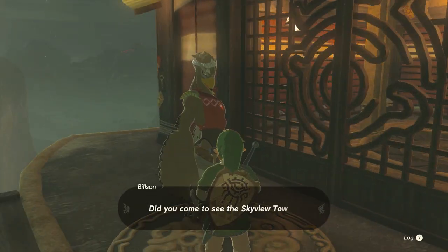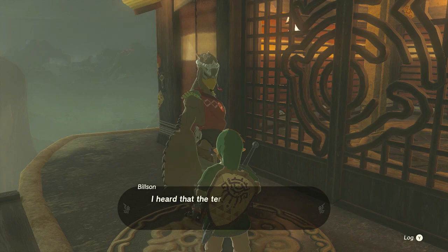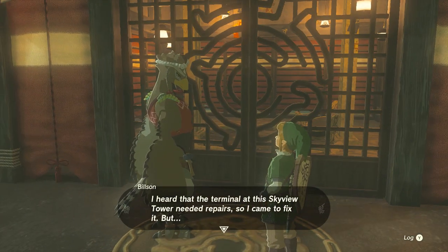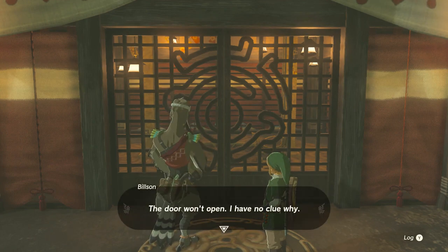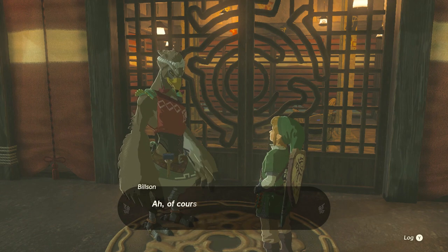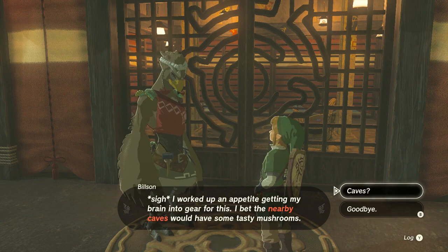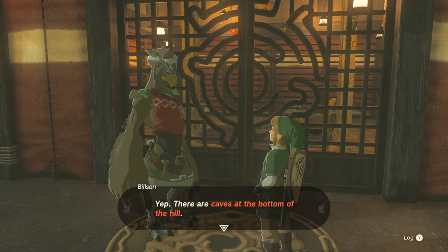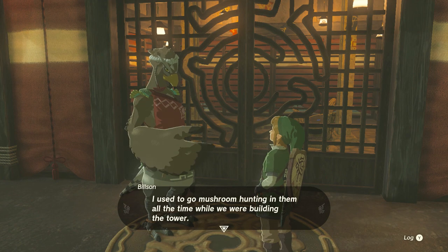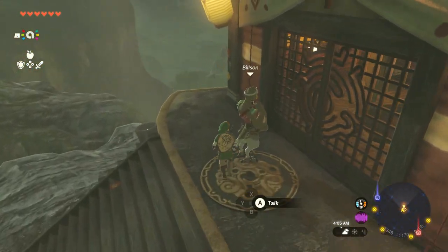We're going to talk to this NPC, Bilson, here. He says: 'Did you come to see the Skyview Tower? It looks like we have a small problem. I heard the terminal at the Skyview Tower needed repairs, so I came to fix it. But the door won't open — I have no clue why. The door isn't locked but it won't budge no matter how hard I push or pull.' He suggests the nearby caves might have something — he used to go mushroom hunting in them while they were building the tower.